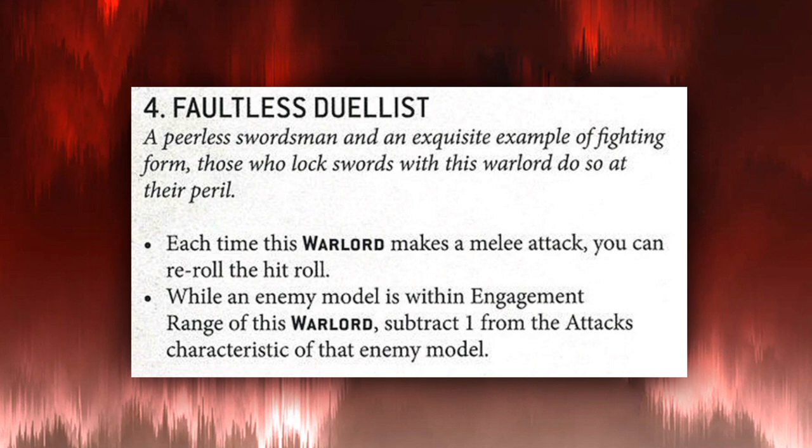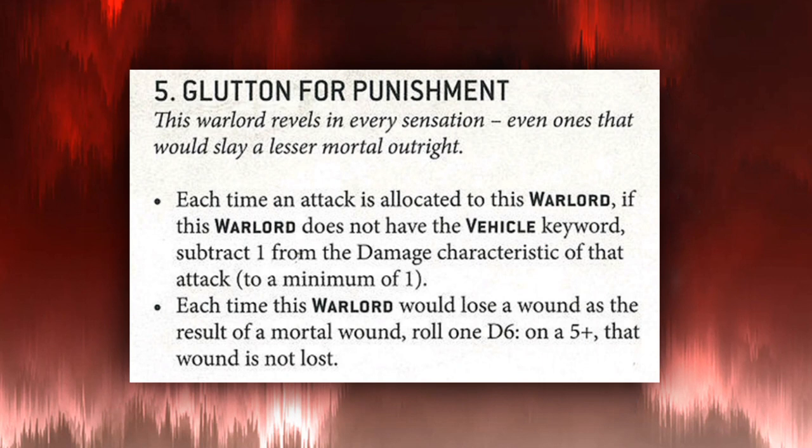Next we have Faultless Duelist: each time this Warlord makes a melee attack, you can re-roll the hit roll, and while an enemy model is within engagement range of this Warlord, subtract one from the attacks characteristic of that enemy model. This is similar to Intoxicating Musk, but the difference is it's only models within engagement range that get minus one attack rather than the whole unit, which isn't really as great.